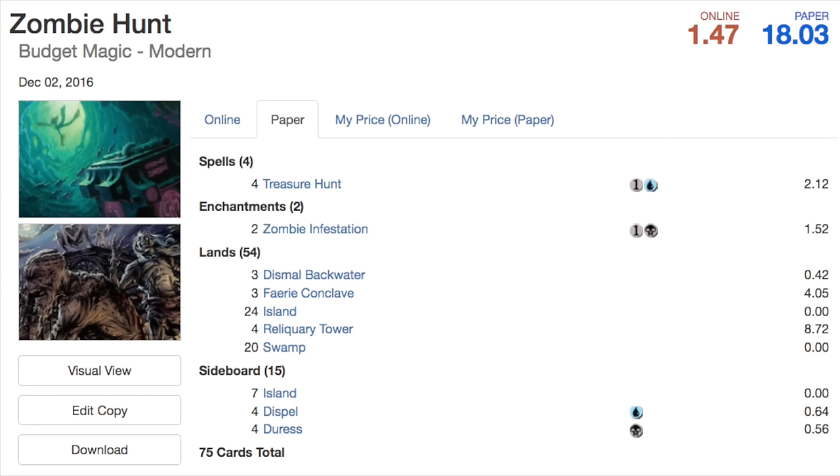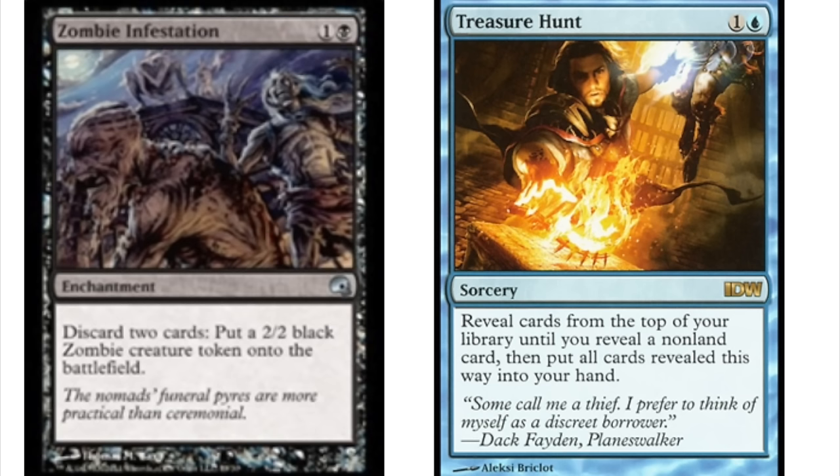How this deck works: Treasure Hunt with Zombie Infestation means for every two cards in your hand that you discard, you get a zombie. Treasure Hunt in this type of deck will draw you about 15 to 20 cards. Zombie Infestation reads: one and a black, discard two cards, put a 2/2 black zombie creature token onto the battlefield.